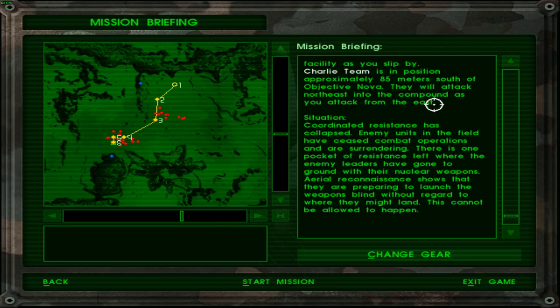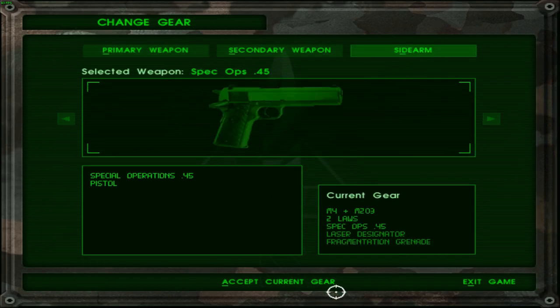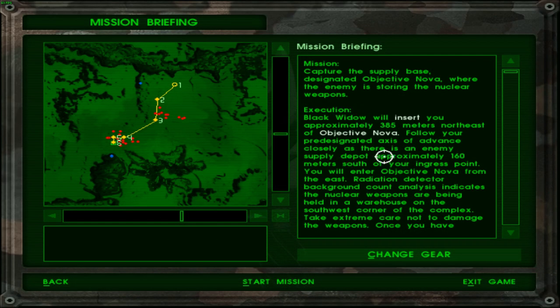Situation: coordinated resistance has collapsed — enemy units in the field have ceased combat operations and are surrendering, except for this one base. There is one pocket of resistance left where the enemy leaders have gone to ground with their nuclear weapons, and aerial reconnaissance shows they are preparing to launch them blind, without regard to where they might land. This cannot be allowed to happen — in most cases they probably won't land somewhere problematic, but there's always a chance.